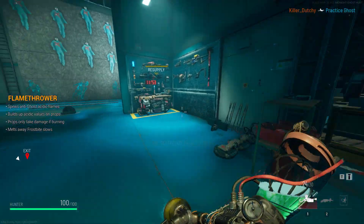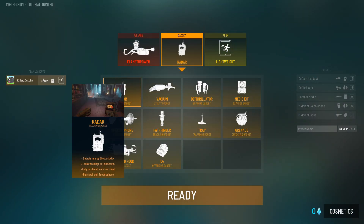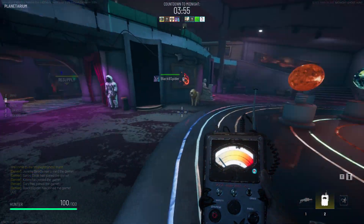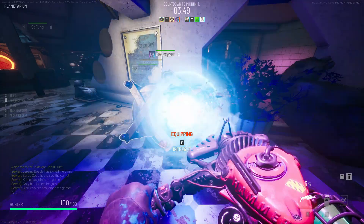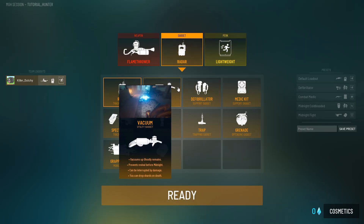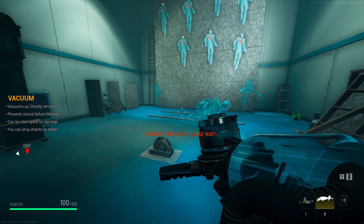That covers all the weapons. Now let's move on to gadgets. First up is the Radar, which is pretty self-explanatory: if the dial is all the way to the left in the blue zone, there are no ghosts nearby; if it's all the way to the right, a ghost is in the area and most likely hiding in one of the props.